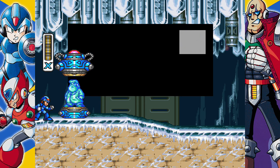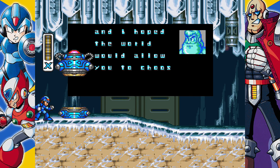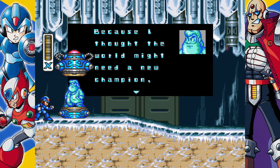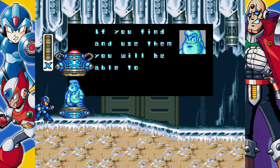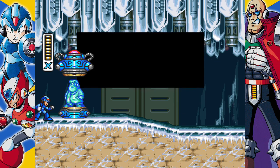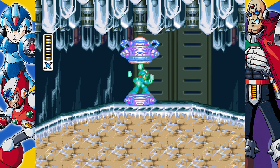So you've come. X, I gave you the ability to choose your own path in life, and I hoped the world would allow you to choose a peaceful one. But now it seems that you are destined to fight. Because I thought the world might need a new champion, I have hidden capsules like this one. If you find and use them, you will be able to increase your powers beyond anything the world has ever known. Step into this capsule and receive an acceleration system to boost your speed. Good luck, X. Alright, let's hop on in and get ourselves a shiny new pair of kicks.